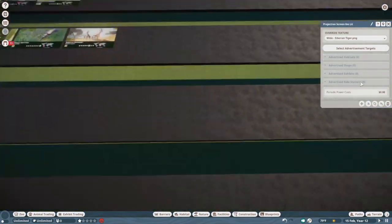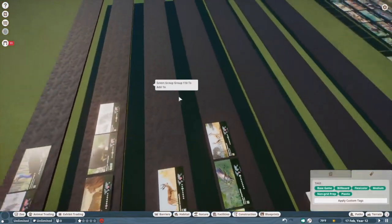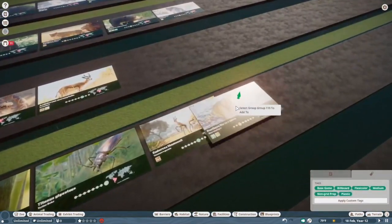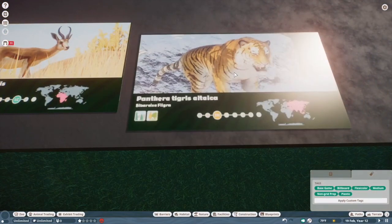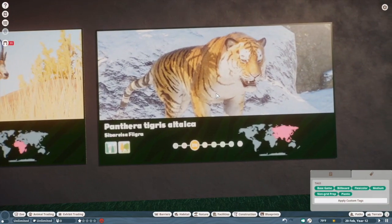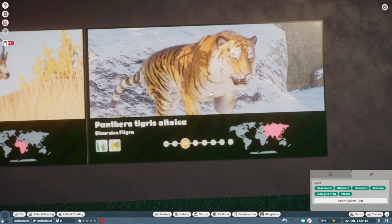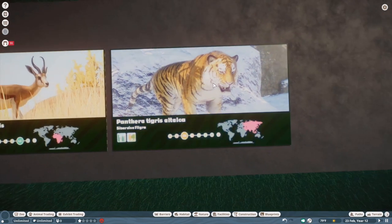Siberian Tiger. This is probably a solid A tier cat. I've never built an exhibit for one, but it's a nice model from a distance. It's a lot chunkier than the Bengal Tiger, which I appreciate, but I think I prefer the Bengal Tiger more just aesthetically.